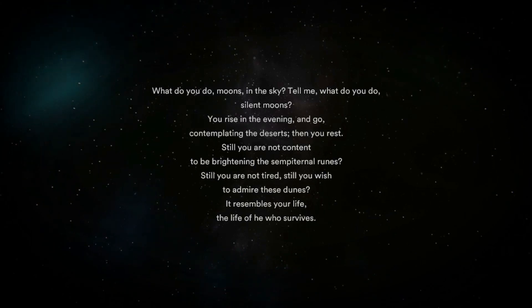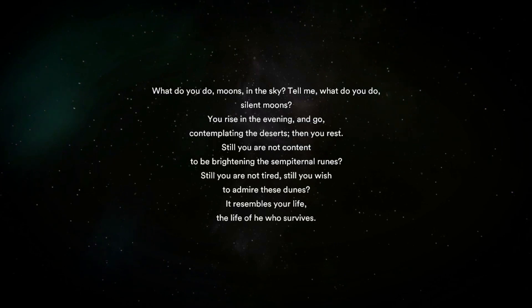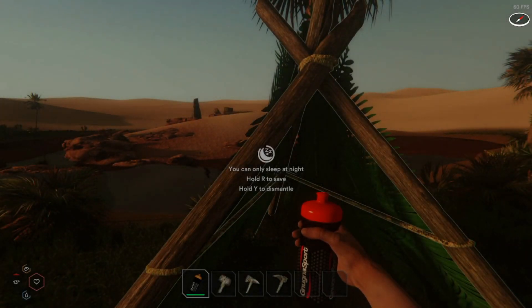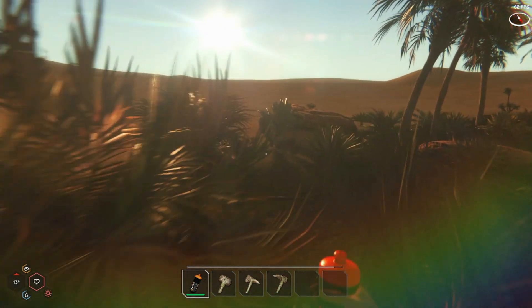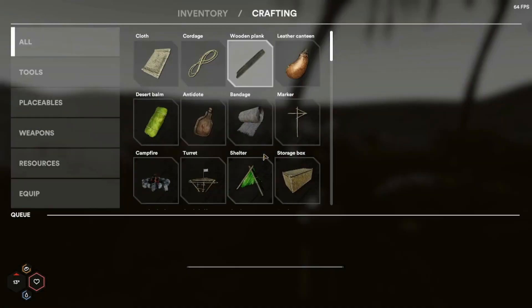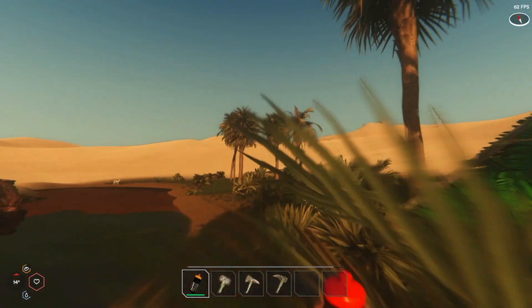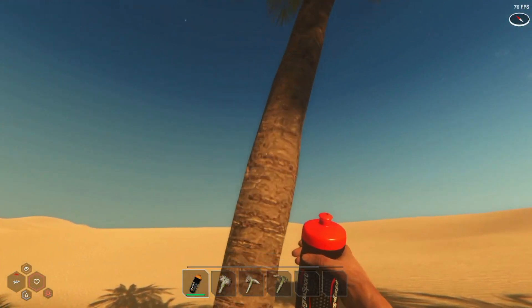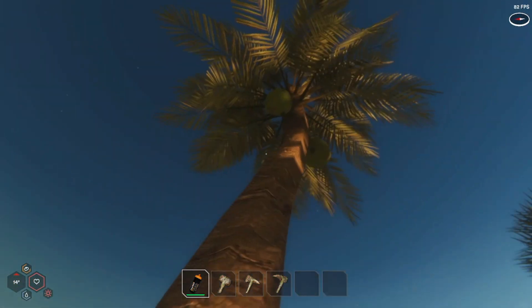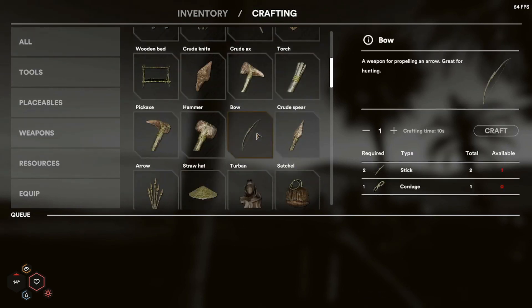What do you do, moons in the sky? Tell me, what do you do, silent moons? You rise in the evening and go contemplating the deserts. Then you rest. Still you are not content to bring the brightening of the paternal runes. Still you are not tired, still as you wish to admire these dunes. All right, game saved. We have our small base established now. So next, I'm going to have to take down some trees in my area — I really don't want to, but I think I'm going to have to. We'll go with three trees. That way I can make the bow.